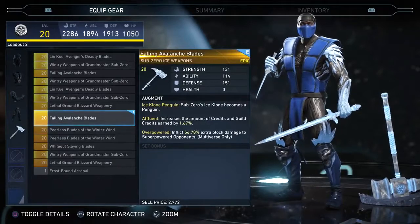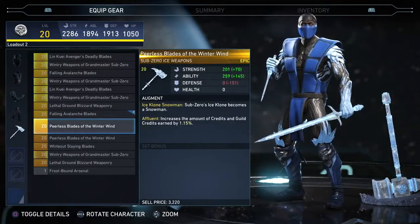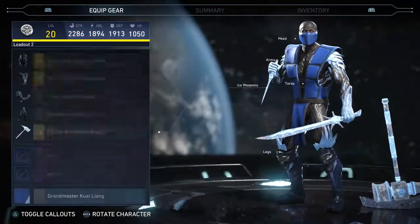The reason I have this equipped is because there are three of these variants: the ice clone becomes a penguin, there's one where he becomes a snowman, and then the five-piece where Sub-Zero's ice clone becomes a polar bear. I'm gonna show those off in the video as well.